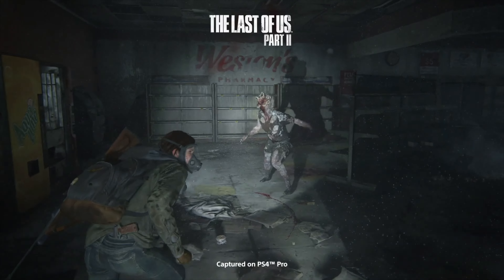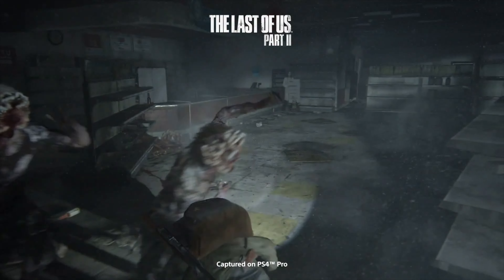Why didn't we retrofit dodge into The Last of Us since we had it in The Last of Us Part 2? If you're facing a clicker in The Last of Us Part 1, you really need to keep your distance from that clicker because if it grabs you, it's going to kill you. I think we found a great balance for that in The Last of Us Part 2 playing as Ellie, but it just felt wrong for Joel.